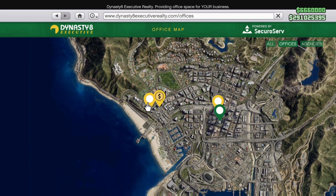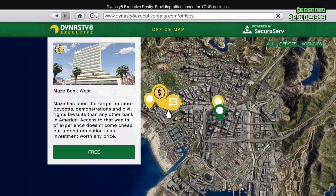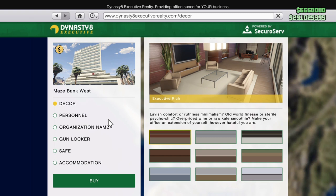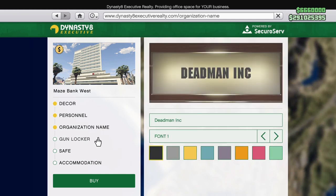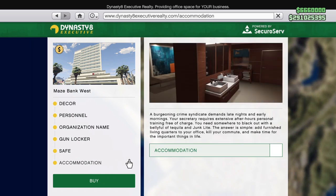If you're like me and you've got the Criminal Enterprises starter pack, the Maize Bank West you'll have for free. If you've got it for free, grab it; if you don't, maybe grab it anyway because it is discounted and also the cheapest. Most upgrades are pretty much cosmetic, except your gun locker - that just lets you tidy up your weapon wheel. If you've got one elsewhere, you probably don't need to buy it here.